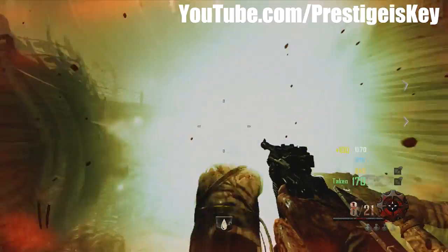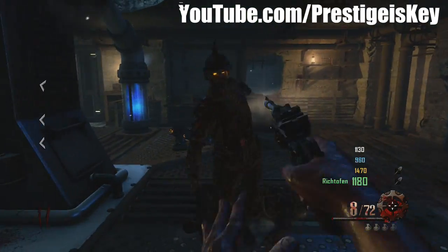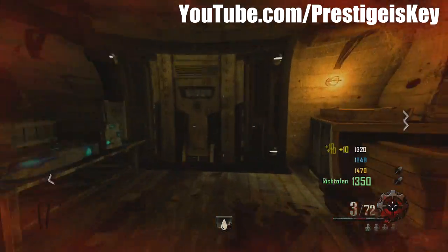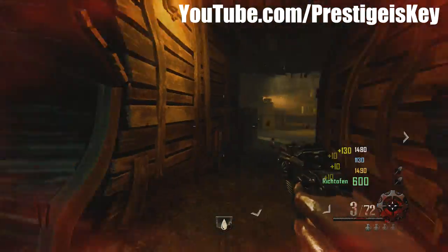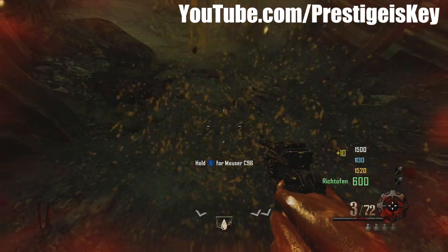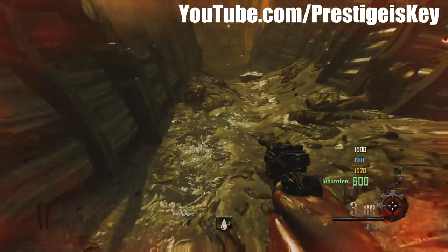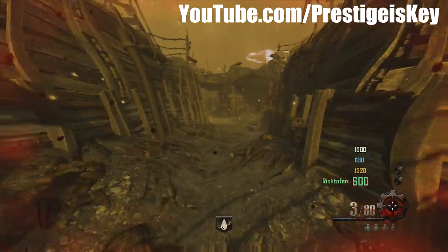Digging up things will get you bonus points and you can get weapons out of the ground. Zombie Blood is also a random drop from zombies — I'm not sure how often it comes around, but it lasts for about 30 seconds like a regular power-up. This is definitely gonna come in handy when going for high rounds.